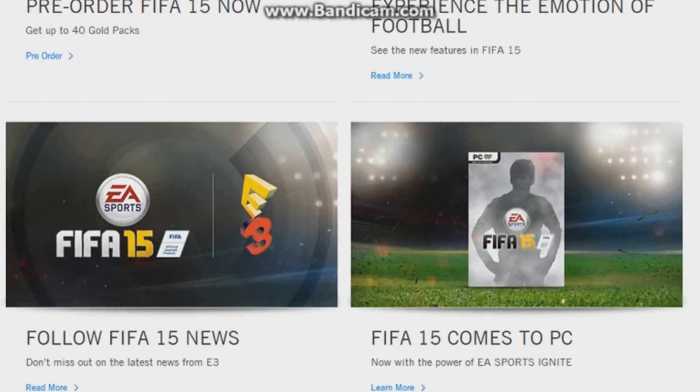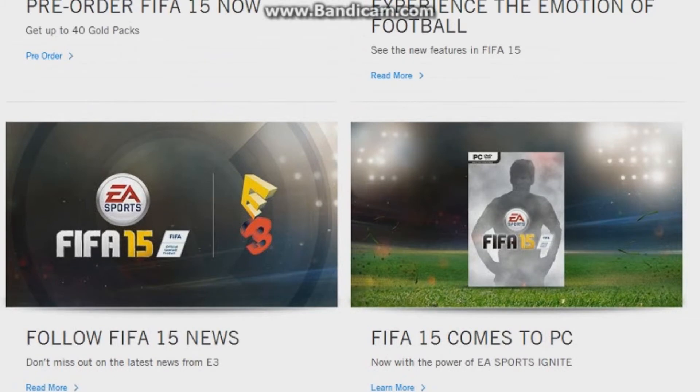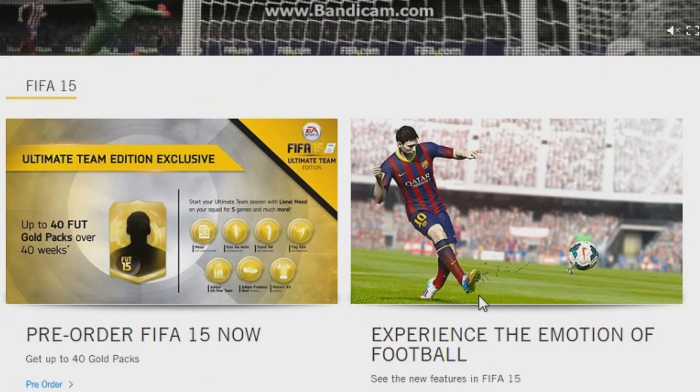The main news on this page is that FIFA 15 comes to PC with the Ignite engine. Ignite was previously only on next-gen consoles, but now any PC fans will have this awesome new engine on their game. If you want a cheaper way of getting the game, get it on PC. I'm personally still a console fan, but it's a good option — though it probably needs a very powerful PC to run it.